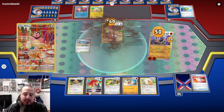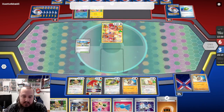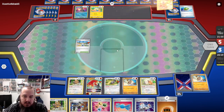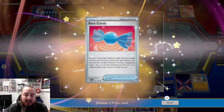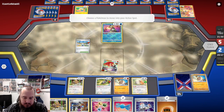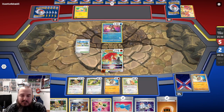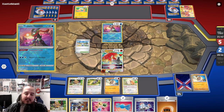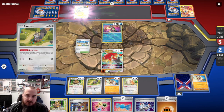So we will Annihilape - get rid of the Miltank. They do get a prize, and we get a prize. Then we will put Hisuian Decidueye V-Star in the active. We are just preventing them from really getting set up at all, and it's feeling really good right now. Hisuian Decidueye V-Star goes into the active. Radiant Greninja goes into the active on their side, which always frightens me.